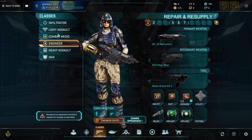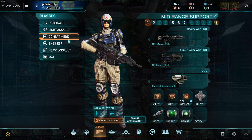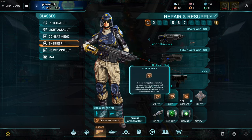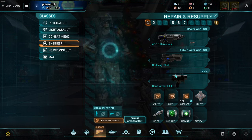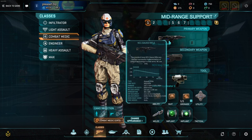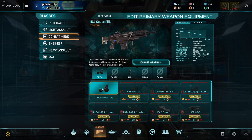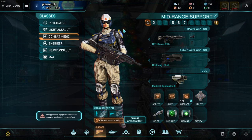I would recommend figuring out which classes you like and kind of focusing into those. But on the whole, just level your ability and your suit slot whenever you don't know what to do. Level your med gun or your engineer gun if you don't know what to do, and you're pretty safe from there. Keep your weapons stock — you have a free scope on all of your guns, it's just not equipped by default. Just keep that in mind — it's weird that it's not equipped by default.